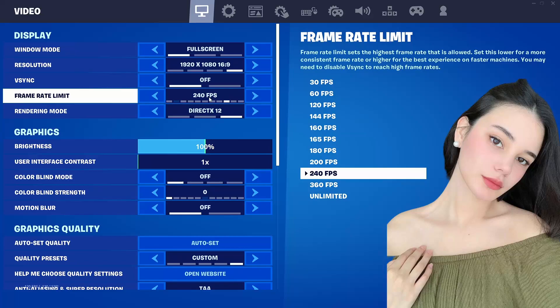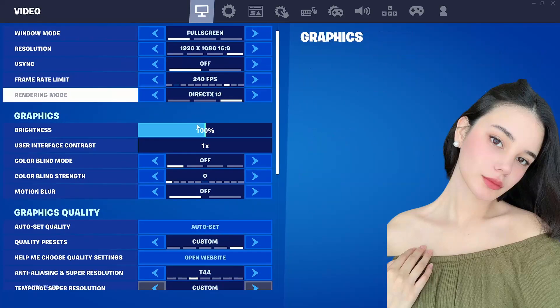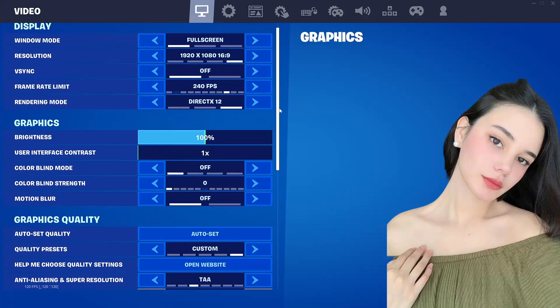I set my frame rate at a max of 240. I play on DirectX 12. I know a number of you actually play performance mode because you want to see more frames per second, but you've got to have the right monitor for that. You may have the best GPU, best video card, but if your monitor is only 60Hz, you're only going to see 60 frames.